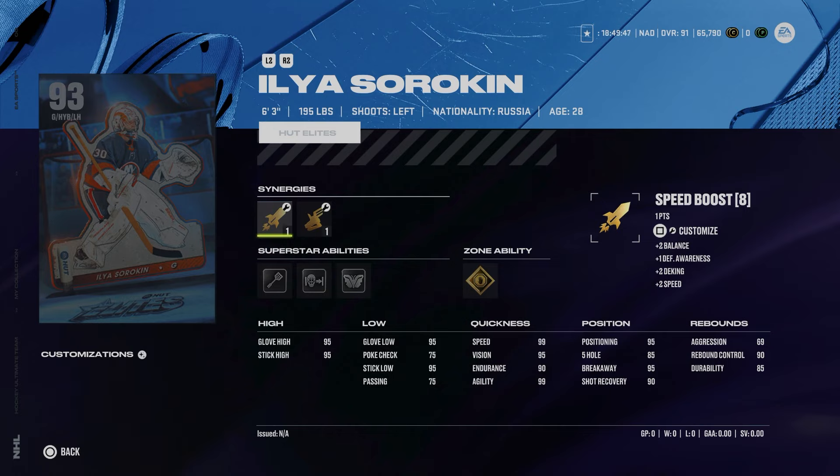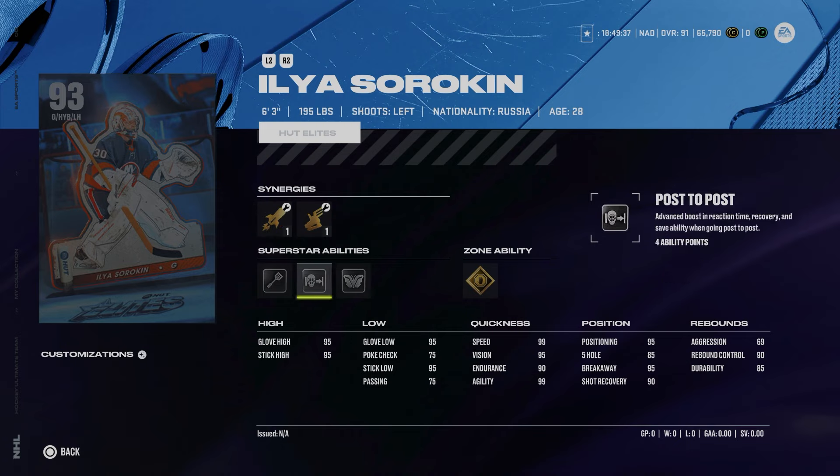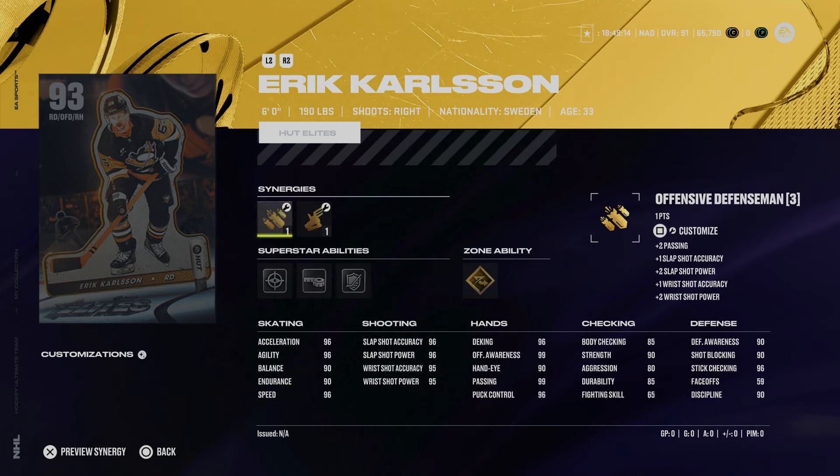Our goaltender release for this event — I love the arcade-style art, it looks so good. Elias Sorokin has gold showstopper, butterfly effect, post-to-post, and light work; I'd go light work and showstopper. He's got 99 speed and is 6'3", so he is usable, but there's no real point in using an expensive goaltender.